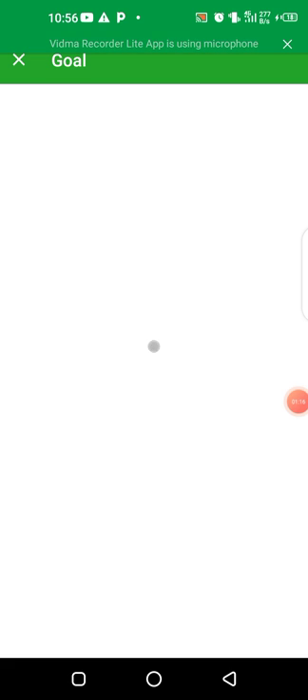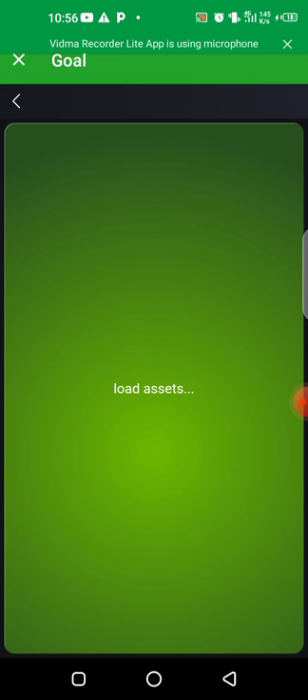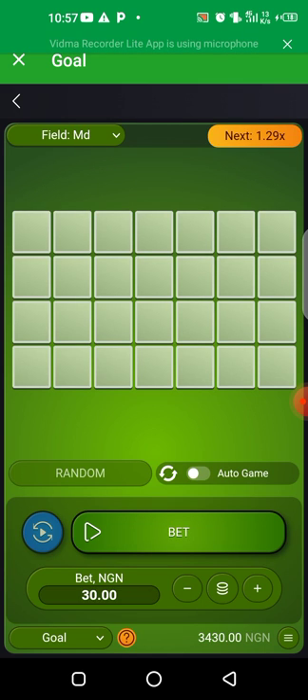So this is where the money is now. Here is my balance down here — 3,430. So here is the strategy: after you have your betting plan, look at my balance here, this is how it goes.